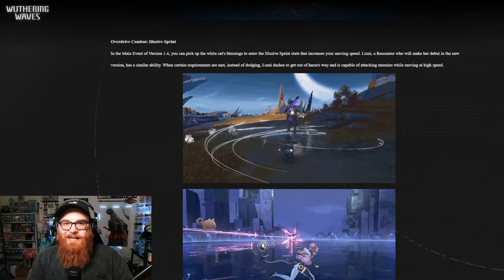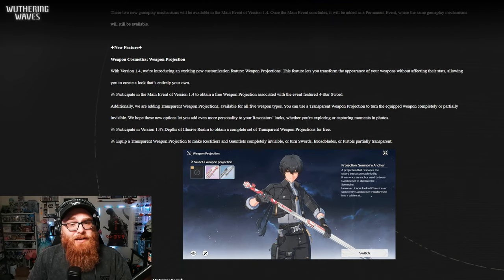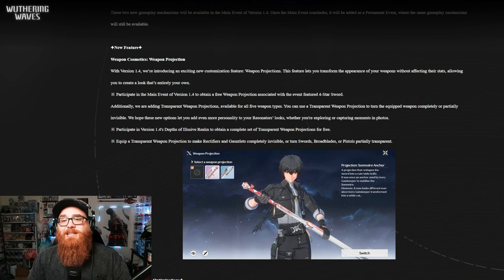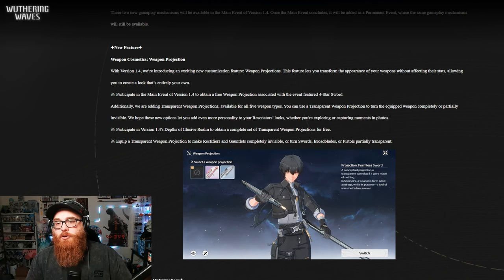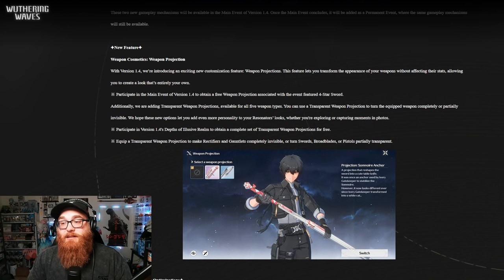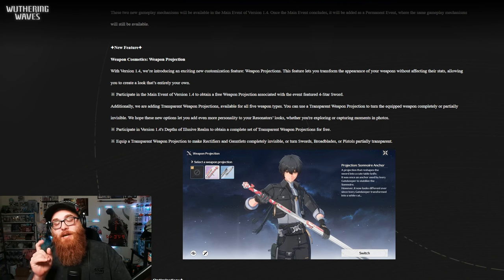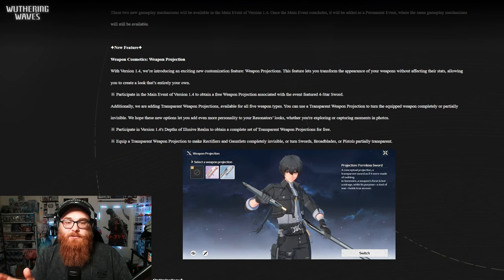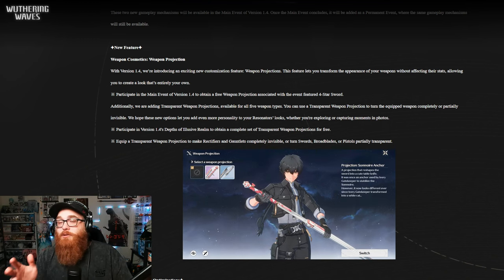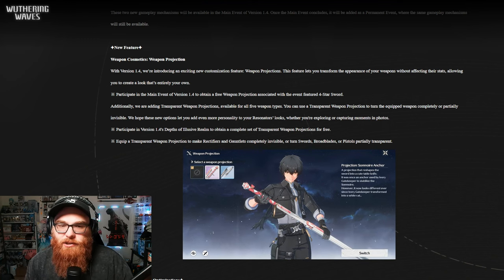The elusive sprint doesn't seem like a mechanic that would stay in the overworld, so all right — let's go ahead and take a look at the new features. Weapon cosmetics — weapon projection. With version 1.4, we're introducing the exciting new customization feature: weapon projections. This feature lets you transform the appearance of your weapon without affecting their stats, allowing you to create a look that's entirely your own. I like being able to customize stuff about your resonator, so this is already kind of huge for me, but it's going to be dependent on how we acquire these.